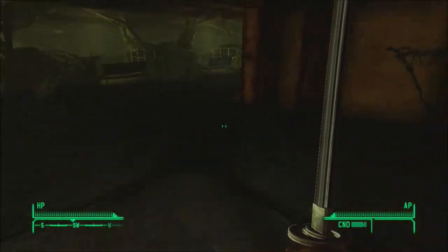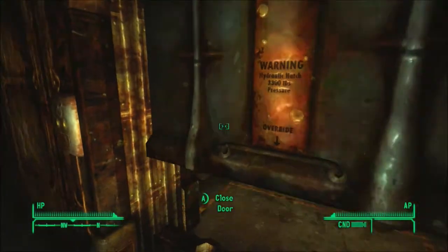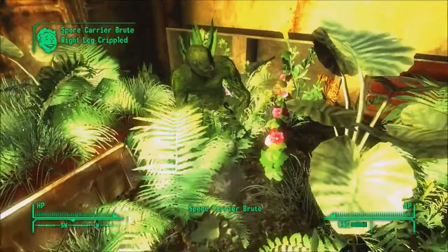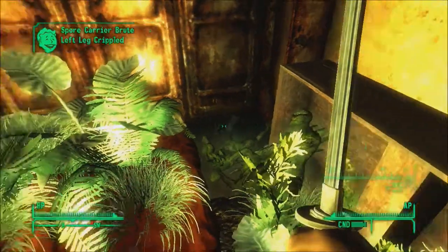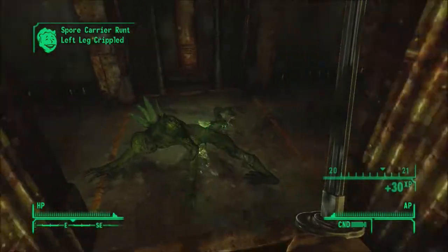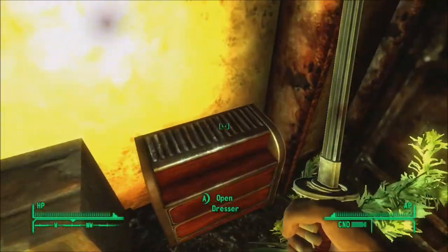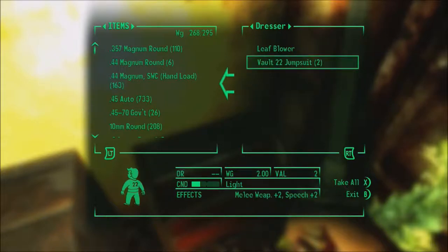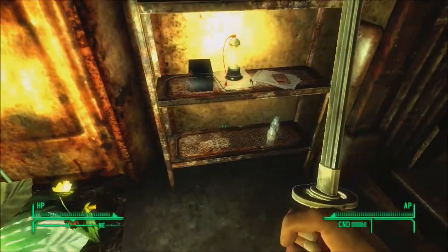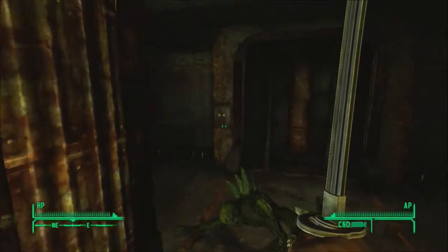I'm just walking slowly so I make sure I'm not missing anything. That's a spore carrier regular. I think it's a glitch with the animation programming — they're supposed to be down first. If I can carry these, at least to repair my armor should it get damaged. That's a cave door key card — I needed that. So at least I found that.